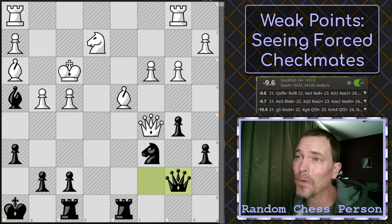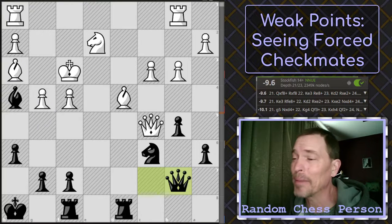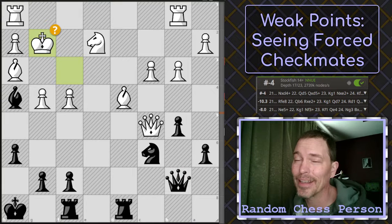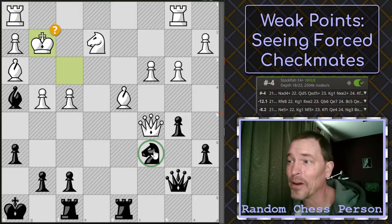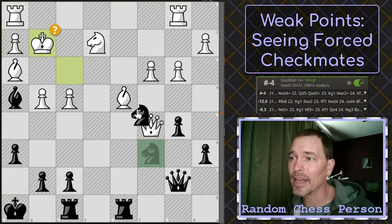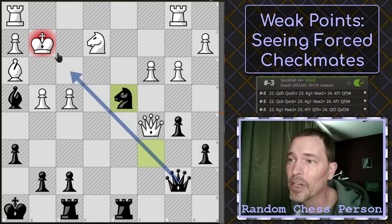Here's another game where, again, I had a significant advantage — you can see from the engine that I had a minus 9.6 advantage. My opponent blunders, leaving me with mate in four. I know that I can move my knight in order to check, and in this case it's capturing the bishop. And that's what I did — it opens up this check here.